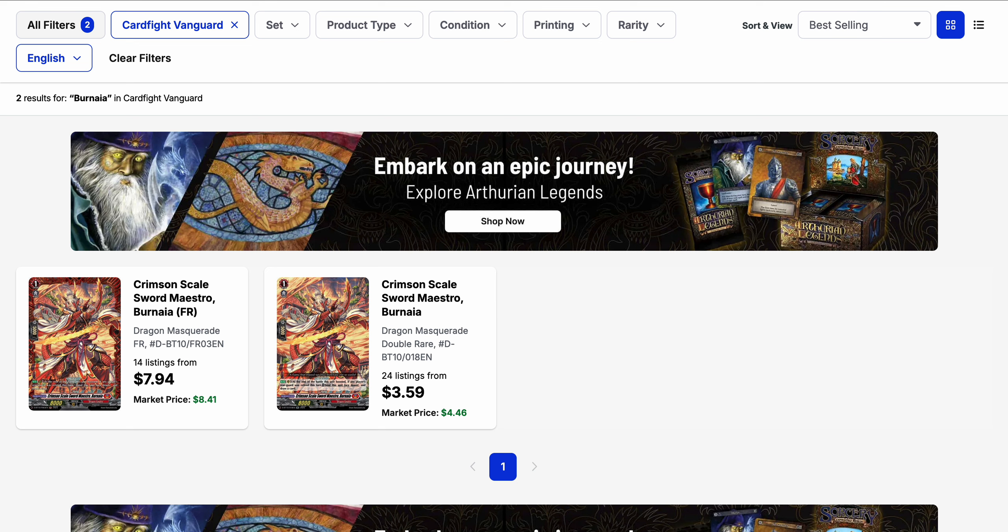Something that could see more play as a result is Crimson Scale's Sword Maestro, Bernea. Vargra players were considering it initially, but Mid-Hot took over its slot for being overall better. This one could see a resurgence given that it triggers after the battle, and you can use it as long as you retired something — which the new Vargra will do before it retires the back row. Bernea is currently just over $3.50 for its base listing on the Double Rare, and the FR is available for as low as $8.